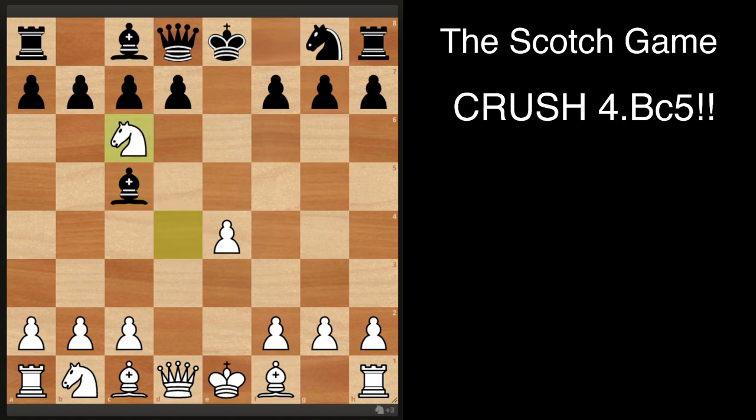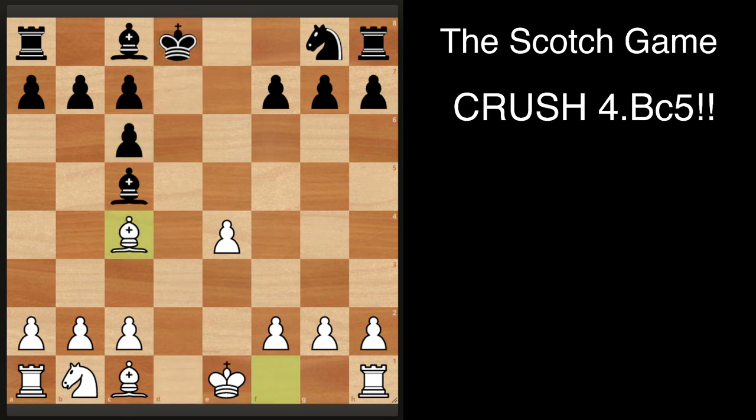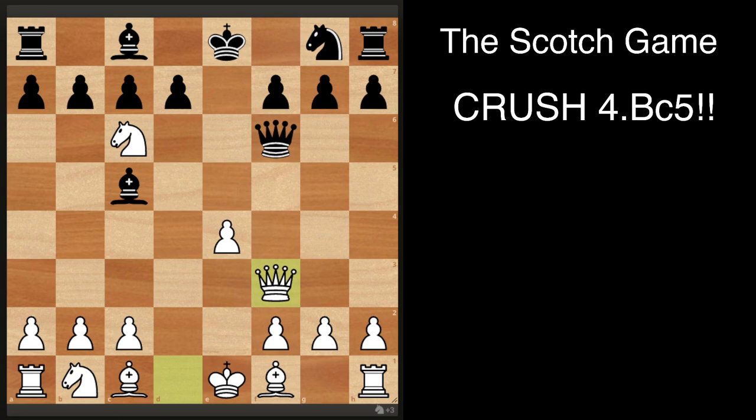After knight takes c6, you just trade into a probably better endgame because the pawns are going to be doubled after he retakes. The main line here is to play queen f6, because if you don't — say if you take with the pawn right away — you just take, and bishop c4, the king's in a bad place because it can't castle and there are doubled pawns. It's just a small advantage.